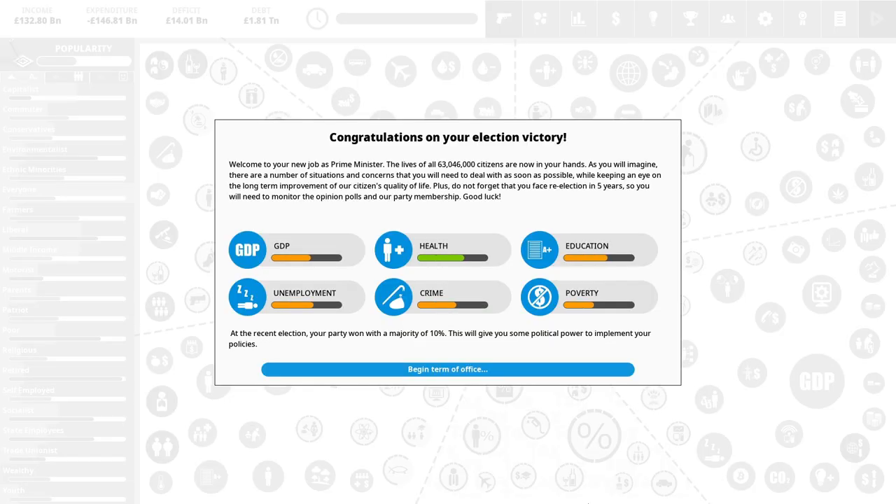The first thing you're gonna notice about Democracy 4 is that it looks an awful lot like Democracy 3, and there's a reason for that — it is an awful lot like Democracy 3. A lot of the things in it are very similar. So what am I looking for? If the game plays similarly and looks similar to Democracy 3, what exactly is the point of a new game?